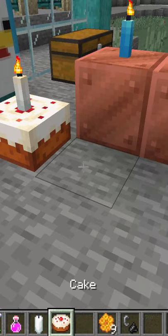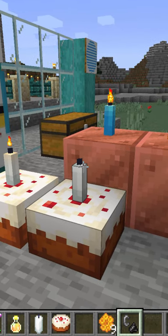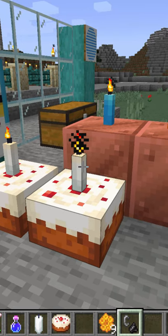To make a birthday cake, just put a cake down and then put a candle on top. You light candles with a flint and steel or any flaming trick. Flint and steel works the easiest — it takes a moment for it to get going.